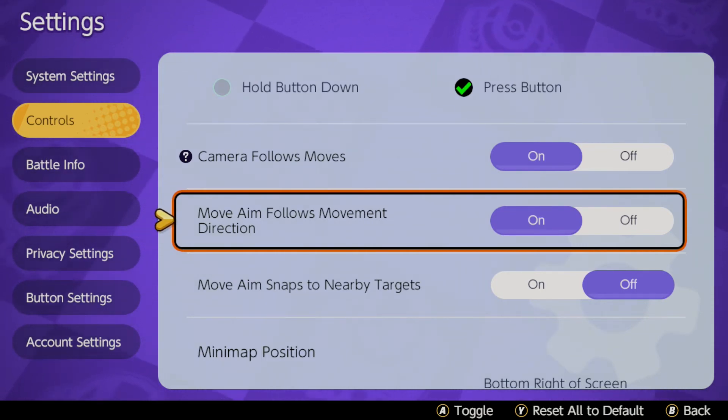the last thing you want is to go back towards the direction they're in. So move aim follows movement direction is very helpful to move instantaneously away and get your moves off in the right direction, whether you're escaping or chasing someone down.